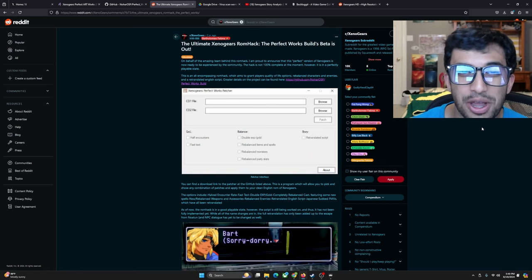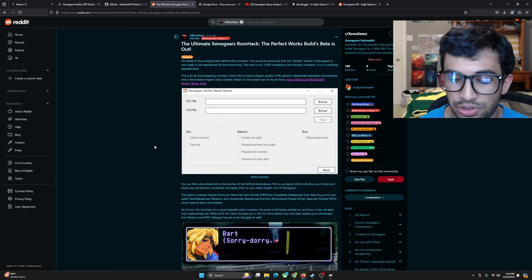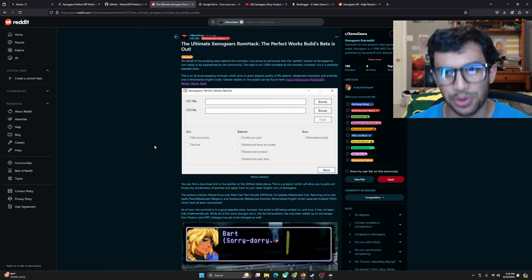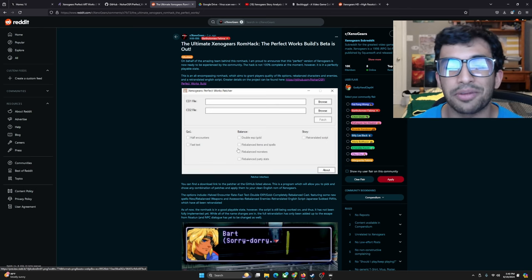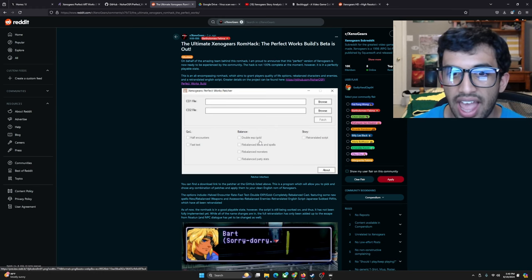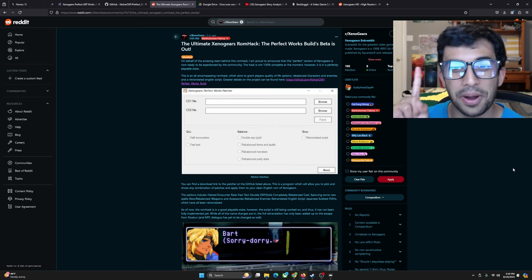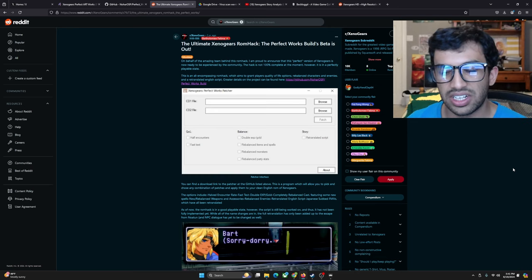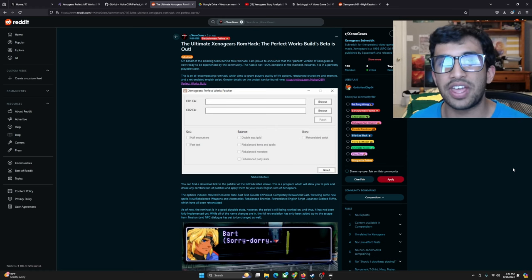Let's talk about the Xenogears Perfect Works build ROM hack. There are various things you can add to this ROM hack which give you quality of life improvements and balancing readjustments. Some fights might feel easier or more difficult depending on where you are in the game. The biggest thing it does is fix a lot of the localization and translation. Xenogears was localized by one person — only one singular person — Richard Honeywood.